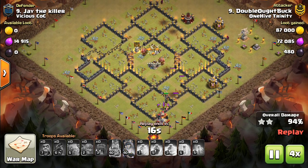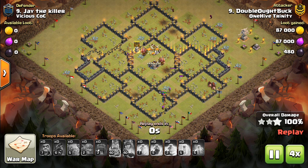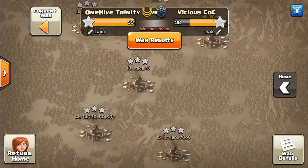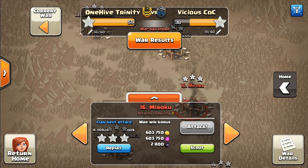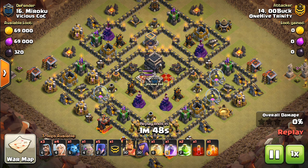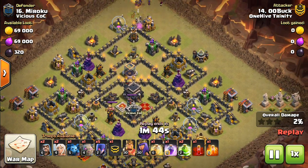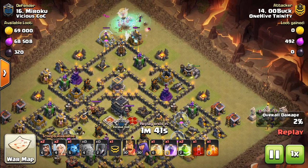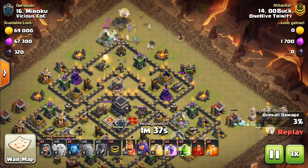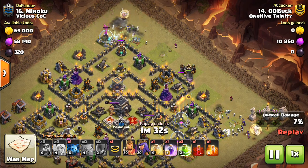We'll move on to one more attack and then wrap this up. Number 16 — I cannot remember the last time I've shown a Town Hall 9 attack on my channel. We are not seeing a whole lot of Town Hall 9, and we don't actually even have any Town Hall 9s in 1-Hot Genesis right now. But it's Witches. From what I've heard and seen in a very limited way, I think Witches have really been the dominant troop at Town Hall 9.